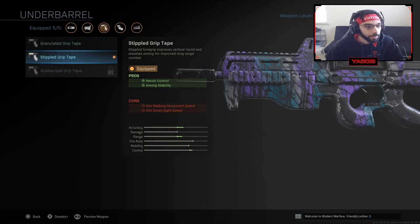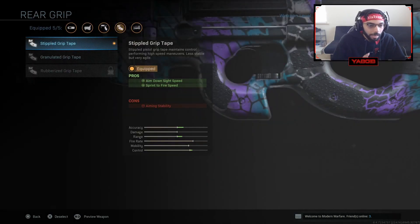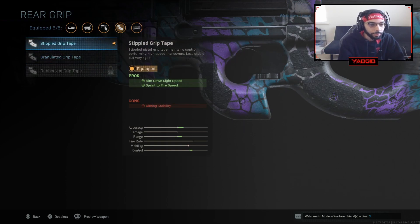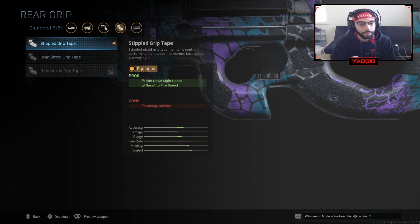Under barrel I am using the stipple grip tape. I didn't care too much about this one so I stuck with it. I get recoil control as well as aiming stability. I do lose out on aim walking movement speed as well as aim down sight speed, which is fine — it's a submachine gun, it's gonna go up anyway. As you guys can see the cap right there on my mobility — everything I did was to keep that mobility within that cap range. You can see the little white line on the accuracy, damage, range, fire rate, mobility, and control bars, basically showing you the base stats.